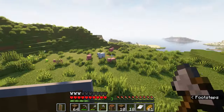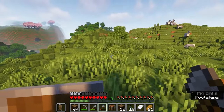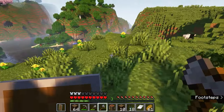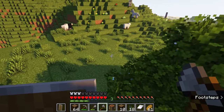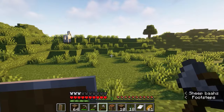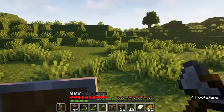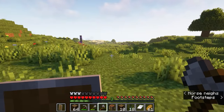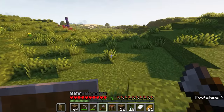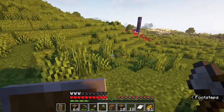This terrain is a bit rougher — we'd either need to terraform everything, which just takes a really long time, or we could build the house in here, but then you don't really have a view of anything. So what's the point of being over here? Oh, there's a ruined portal there — let's get distracted for a moment and go see what's in the chest.